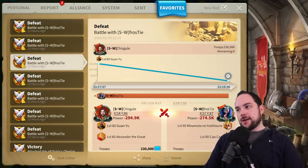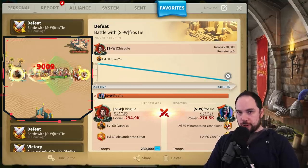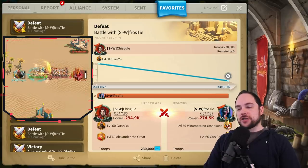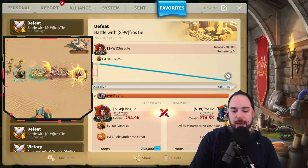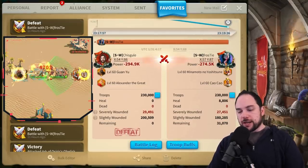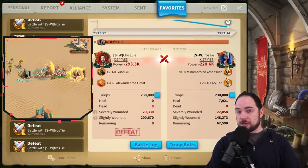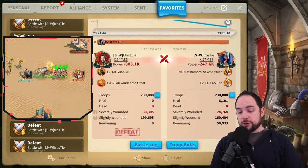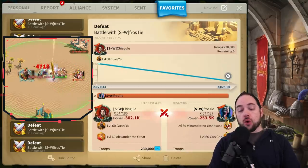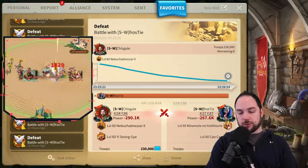Switching things up: even though cavalry is now beating what I used to herald as the greatest dueling march in the game, what about a march theoretically better at single target — Guan and Alex? Also very popular, but also still losing: losing by 2,000 SEV wounds, then 7,000 SEV wounds — kind of savage — then 6,000 SEV wounds again. We've got cavalry crushing infantry, which is very meaningful. Another 5,000 SEV wound differential.